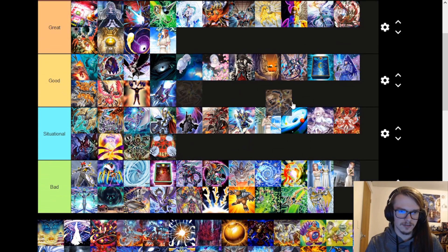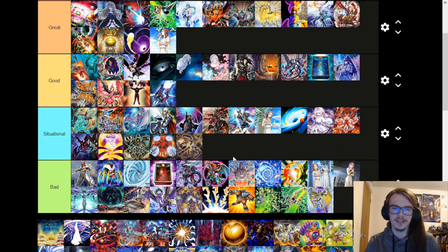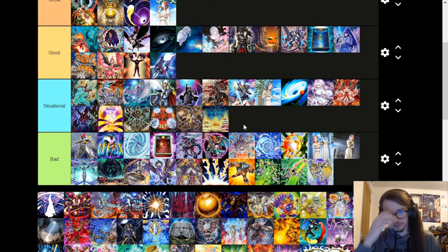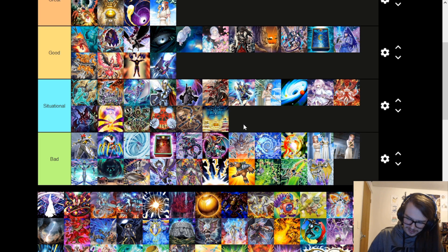Widow Anchor is literally only good in Sky Striker. This funny God card is only situational if you're really playing the God cards. Being able to tribute your opponent's monsters is really cool, but you also have to activate this effect and resolve it, which means they have a response window and can interact with that.